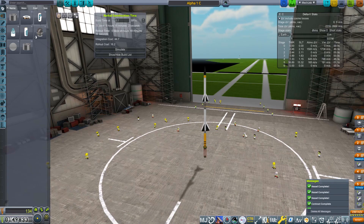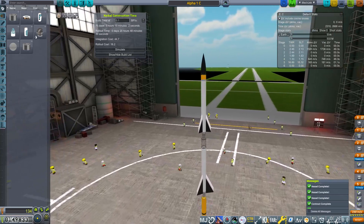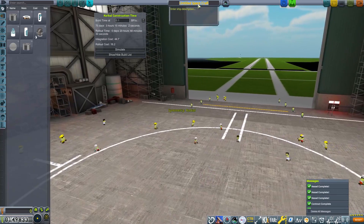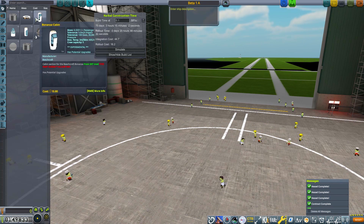We've got about 17 minutes left in this episode, and we'll lose some with scene changes. We have our original craft here — we're going to get rid of it completely and start new. We're going to call this the Beta 1A. That's a really good naming system.